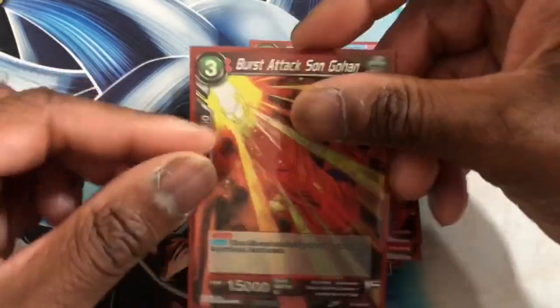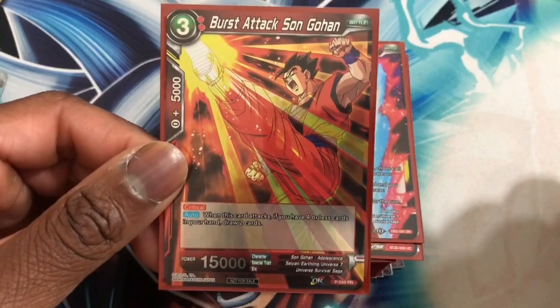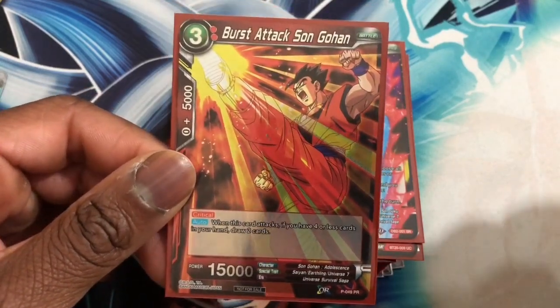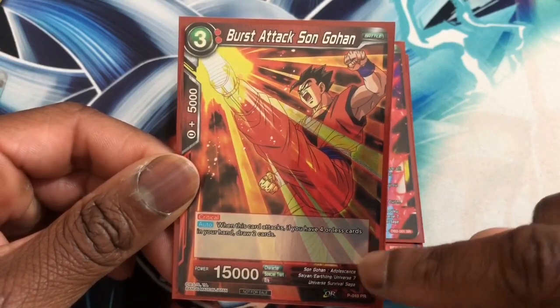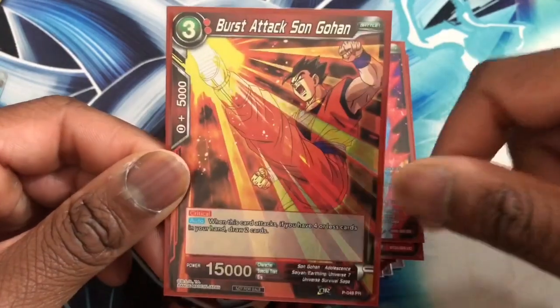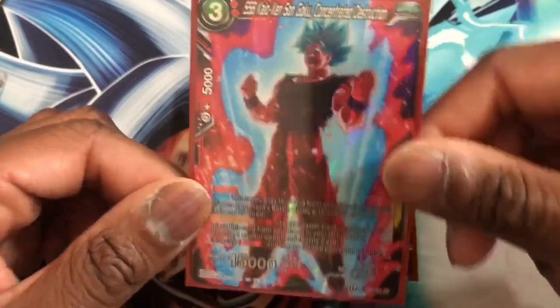Next we run one Burst Attack Son Gohan. Your hand is not going to be super full — you actually will lose cards in hand. So we have the Gohan crit — if you have four or less cards in your hand, you draw two cards. This is such a classic; I used to play this card back in the U7 Frieza days. Next we run one Kaioken Son Goku.